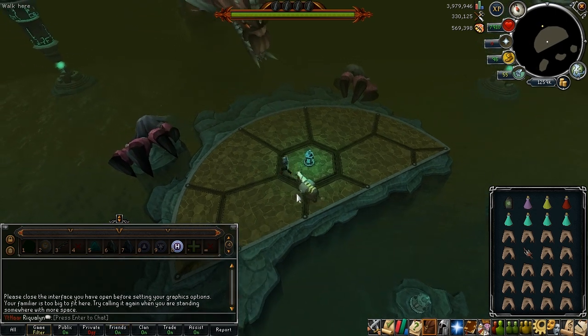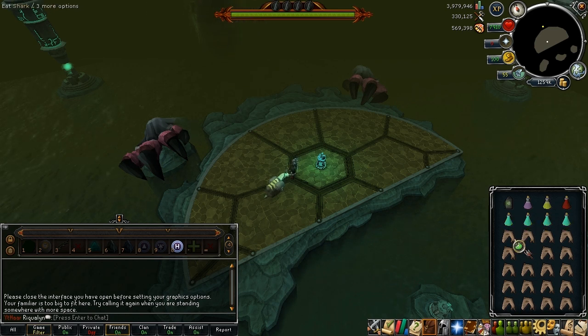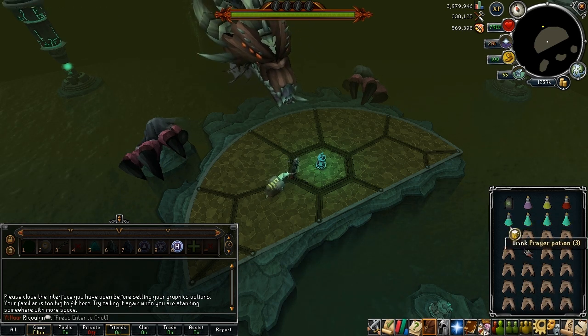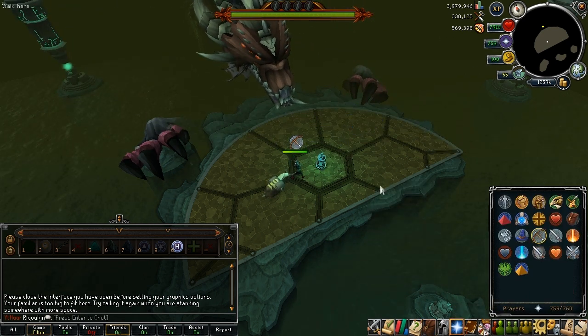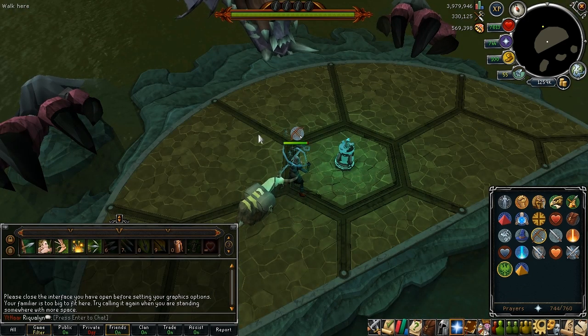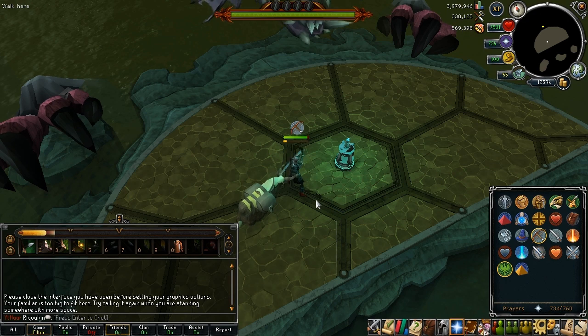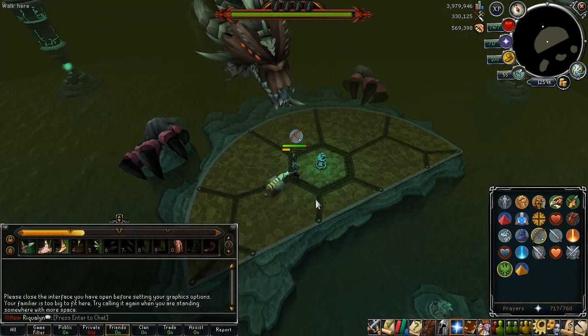When you come into the Queen Black Dragon lair, she's going to be taking a nap. You'll want to drink your super anti-fire, which I used here — otherwise you'd want an anti-fire shield and an anti-fire potion. Drink a prayer renewal, fill your prayer up. I'm using Protect from Range and Rigour, and at that point you just stand somewhere towards the middle and start attacking her.